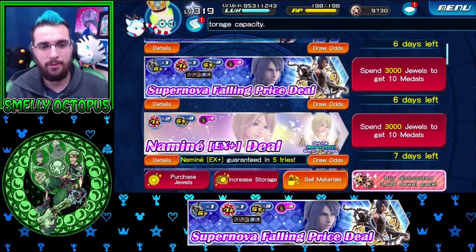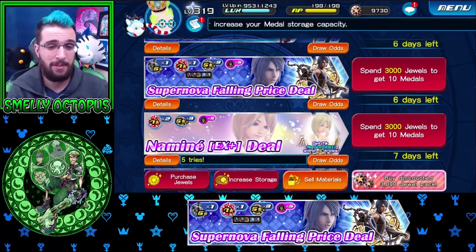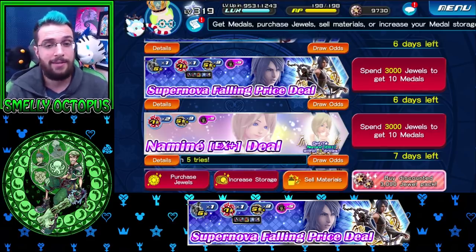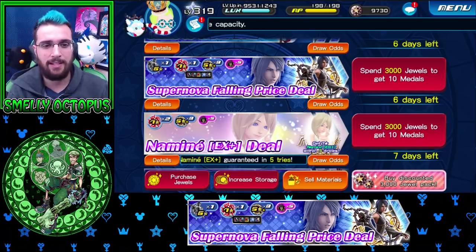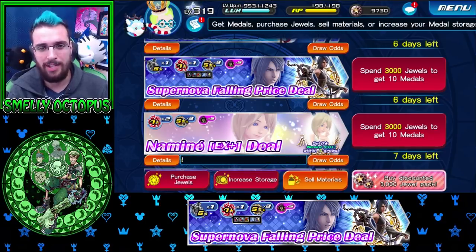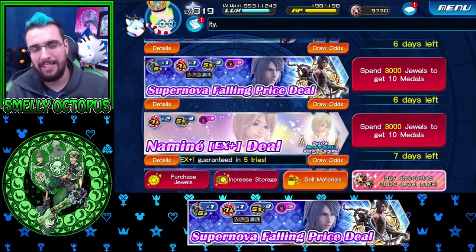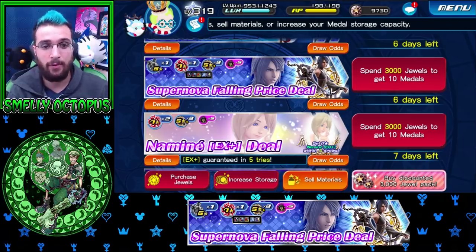Sadly, JP got a mercy pull 10 for this. We didn't. We have it just as a falling price deal - only one seven star medal and five magic mirrors. If you're desperate and you really want more traits, you could re-roll traits on your Aqua. But the draw odds for these banners are not that good, so just wait for the mercy pulls. Anthony has like 20 of these Aqua's trait medals just sitting in his inventory and he got nothing for it.